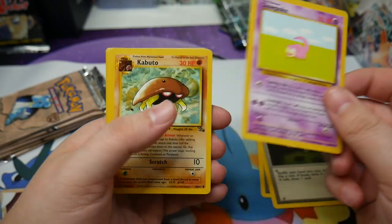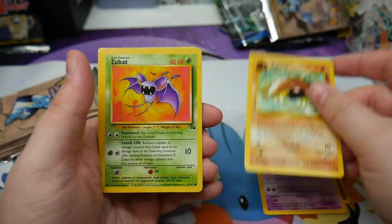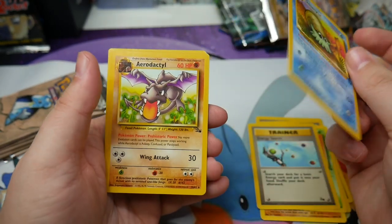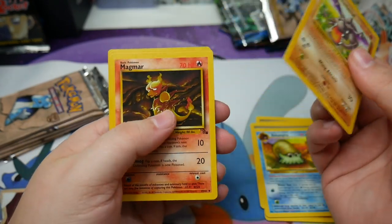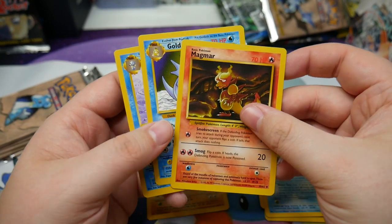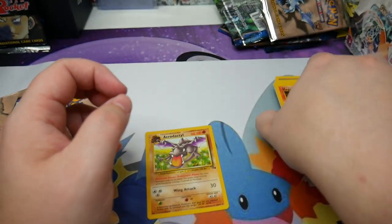So we have a Recycle, a Gambler, a Slowpoke, a Kabuto, a Zubat, Energy Search, Omanyte, a Rare Aerodactyl, a Magmar, Golduck, and a Seadra. So no holo in that pack.